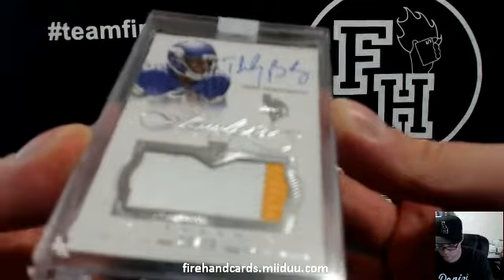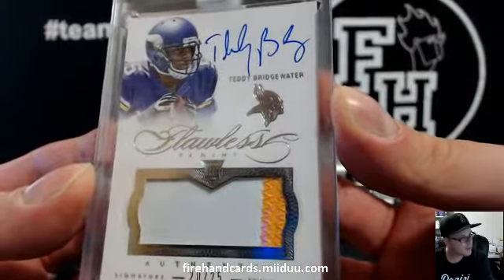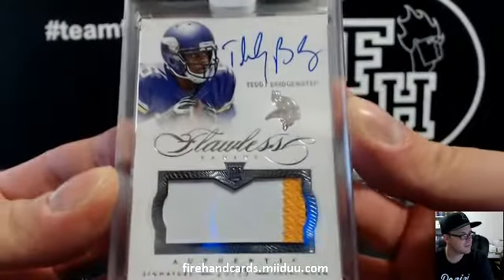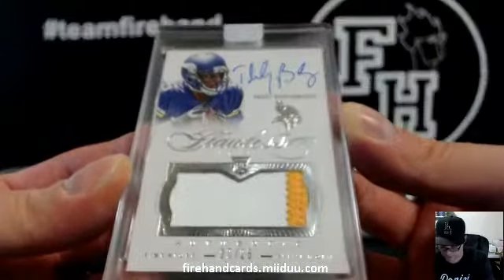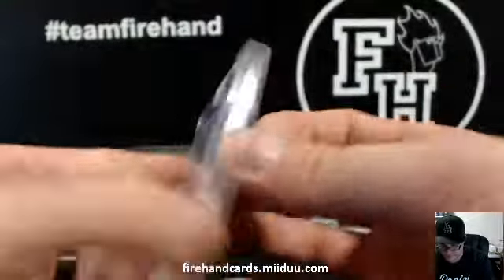Last card — Teddy Bridgewater, 20 out of 25, rookie autograph patch. FNZR2 — Tony with the Vikes. That's Teddy Bridgewater, looking about to throw with some gloves on. That's Tony.